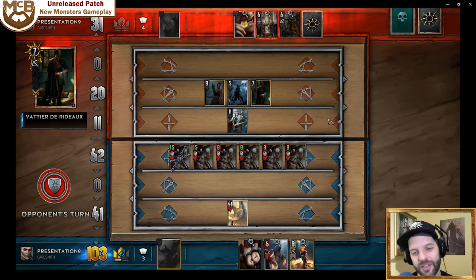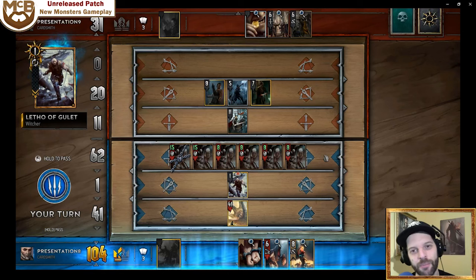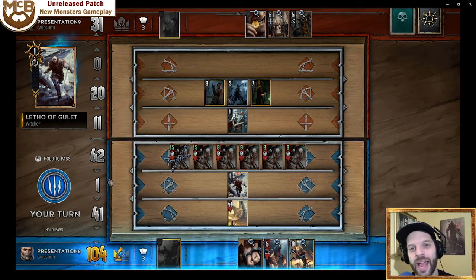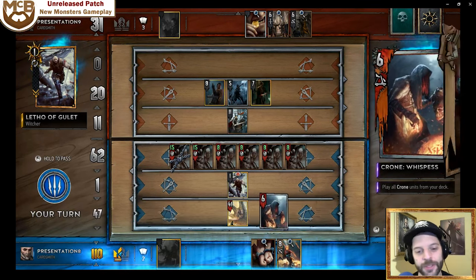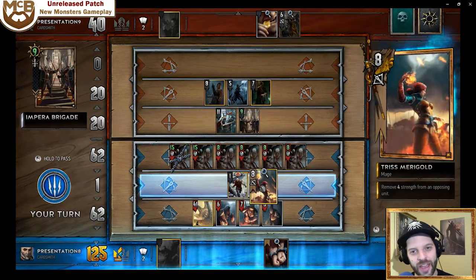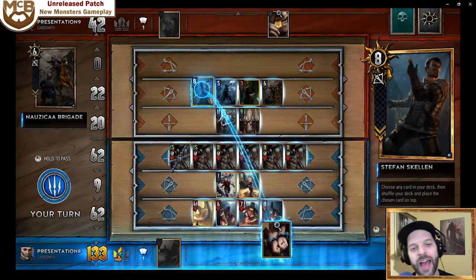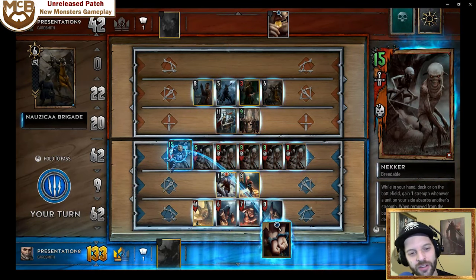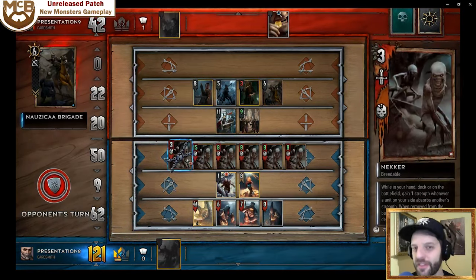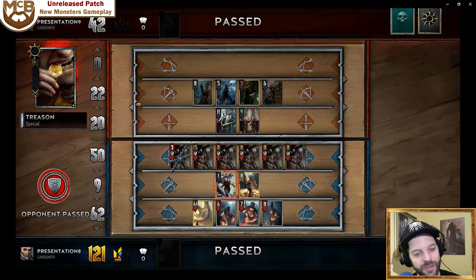He meant to Letho my melee row, I'm pretty sure, but he doesn't have Becker's Twisted Mirror or anything like that. Through the reveal mechanic I can see his hand, and I know my hand is stronger — I've already won this game decisively. The last thing here was a science experiment: I wanted to know if Dimeritium Shackling the locked Necker would remove the lock. Since I'd already won, I tried it — the answer is it does not. Locking stays. Treason, and that's GG — consume monsters gameplay.